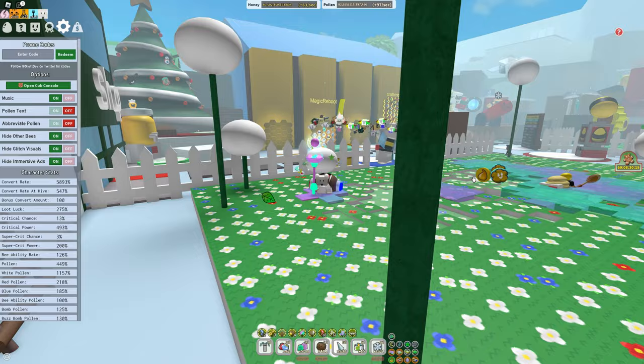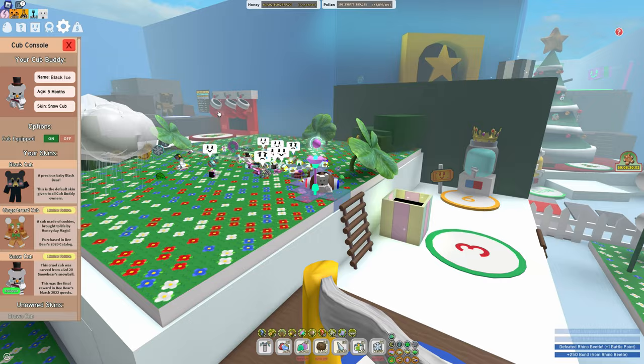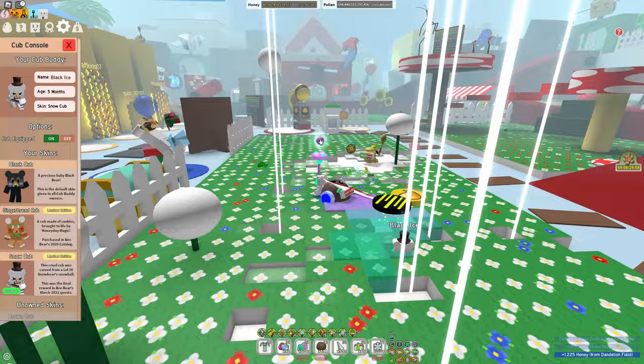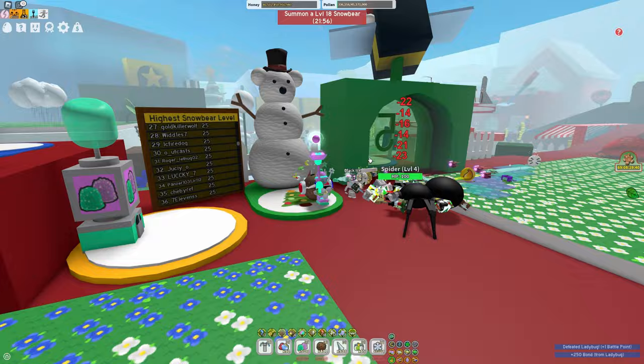I've noticed a pattern with the cub buddies that have come out. When it comes to Beezmas-themed ones, Onnit usually uses stuff that's already in the game as a Beezmas-type item. For example, there's Bee Bear, who only gives quests during Beezmas; there's Gingerbread Bears, which you get during Beezmas; and then there's Snow Bear, which only spawns during Beezmas. Using those three bear things, Onnit made a cub buddy for each one.